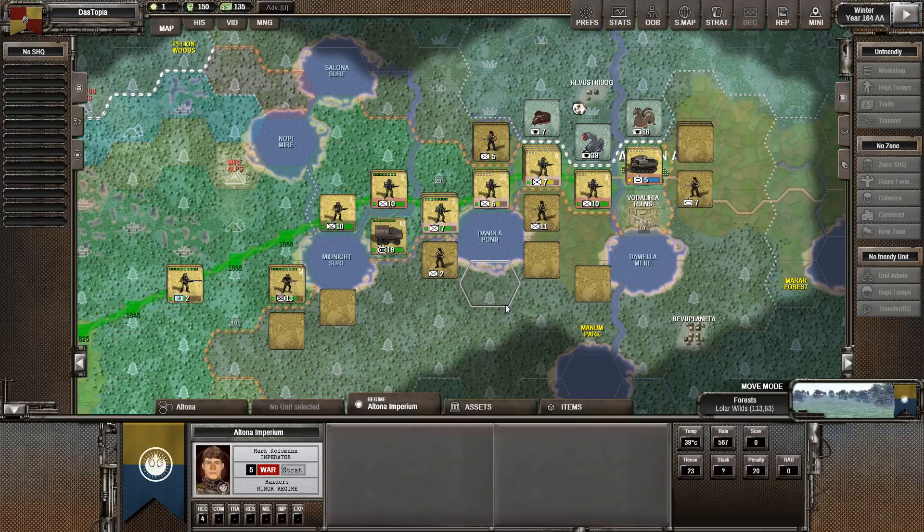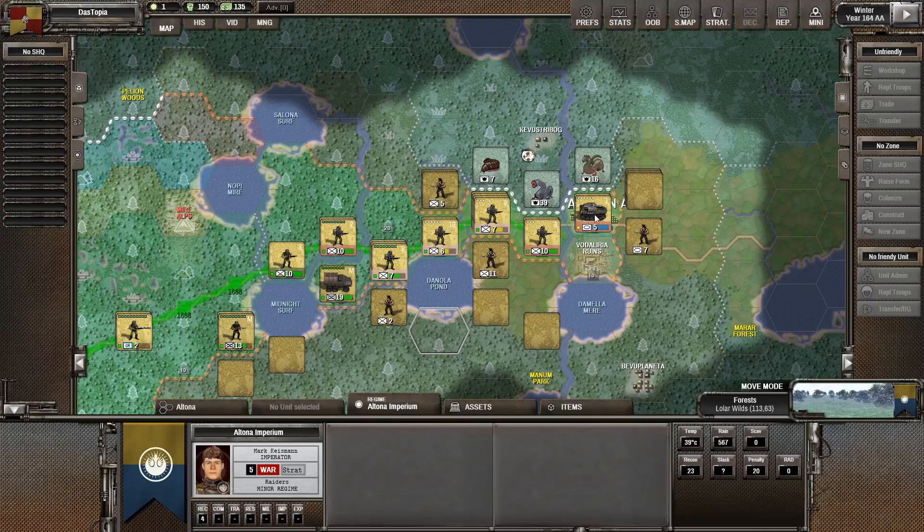Welcome to episode seven of this let's play series — we're playing Shadow Empire, my name is Dash Tactic. In the last episode we finally took Altona, though it did take a little bit of time to get across all these rivers. There are so many rivers along the way, and we finally broke through, having to go through these ruins to then go in and do the attack into the actual city itself.